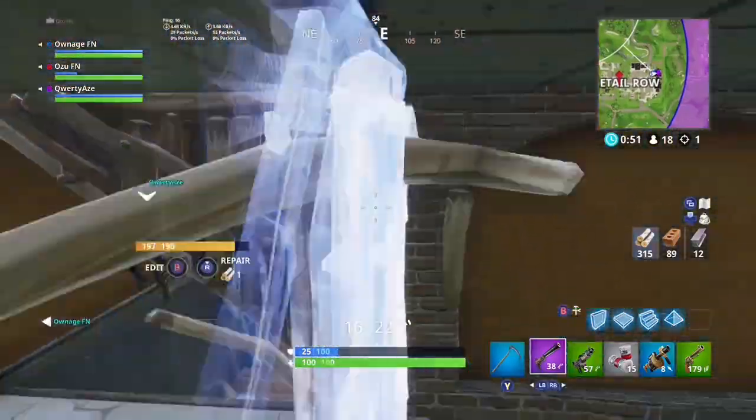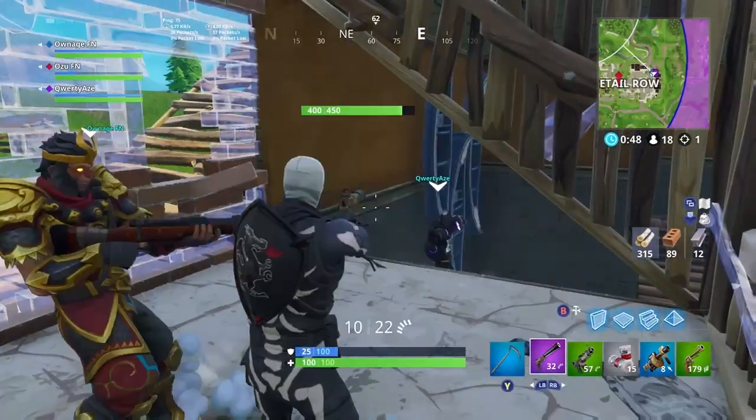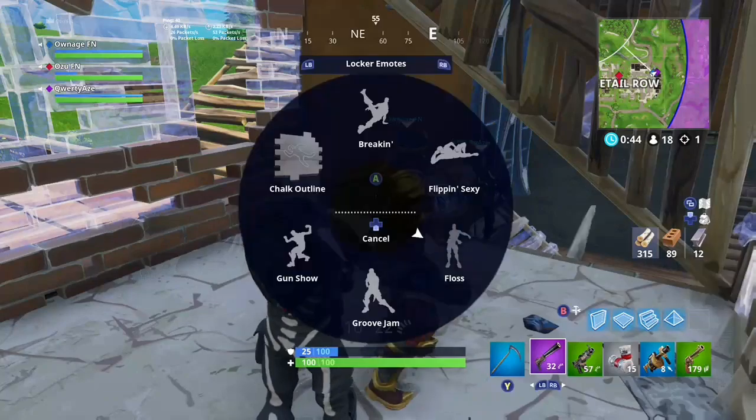Also guys, I find it easier if you actually do it with your left shoulder facing the wall. It is just much easier to get through. As you did see, it's way easier. So yeah, just keep that in mind guys — it's just a face-through wall glitch.